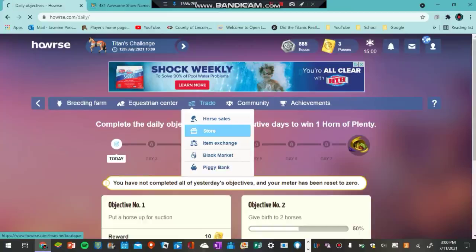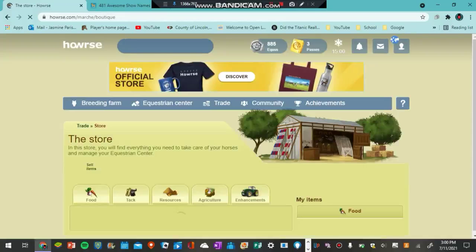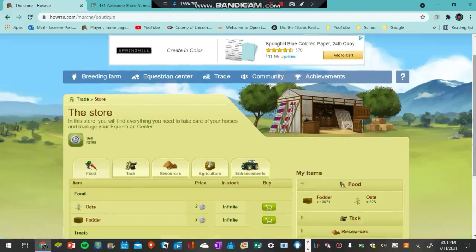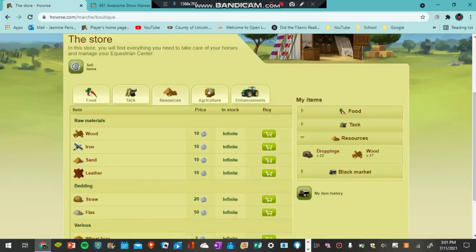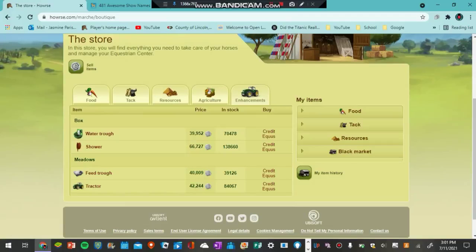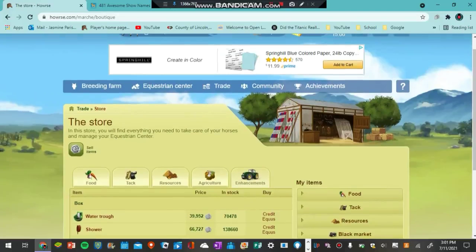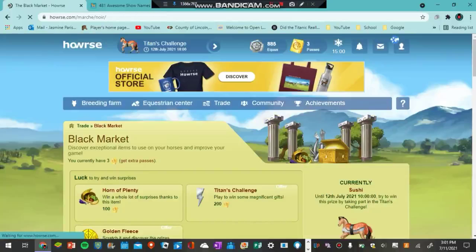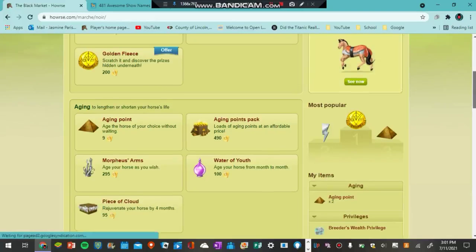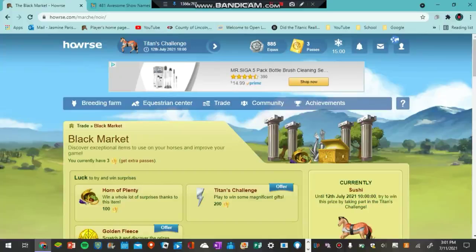Let's go ahead and check out the store — the store is where you can buy grain or pretty much anything from tack, grain, and resources, and even bigger things like water troughs or a tractor. There is also the black market where you can buy things with your passes, like aging points. If you want to buy a whole load of aging points you can pay 490 passes, which is pretty expensive — as you guys can see, I only have three right now.